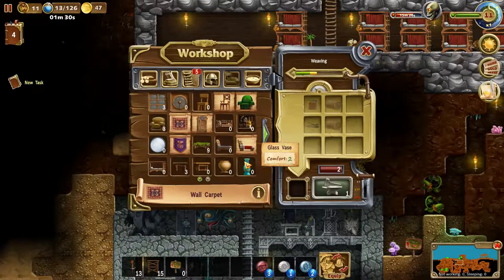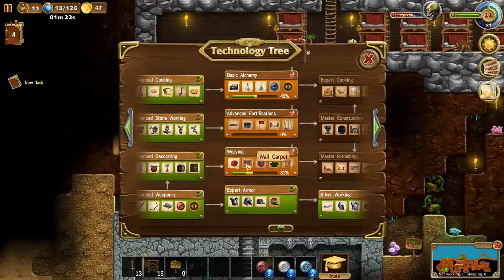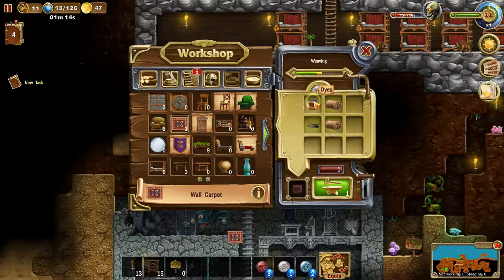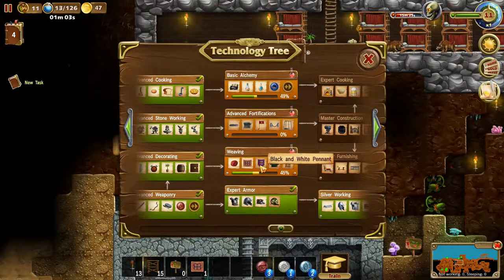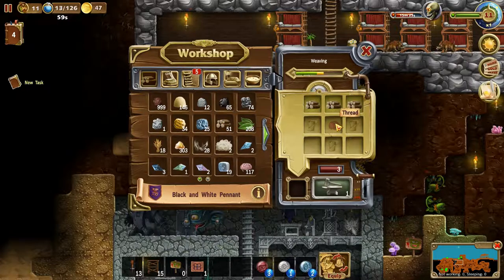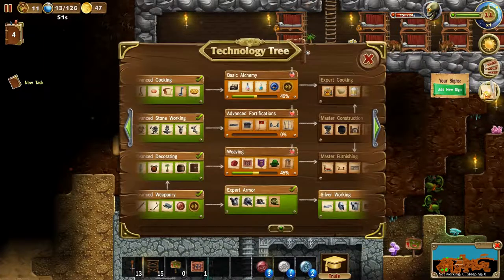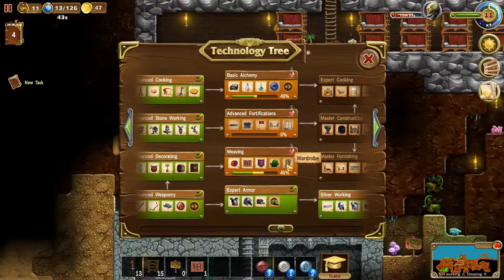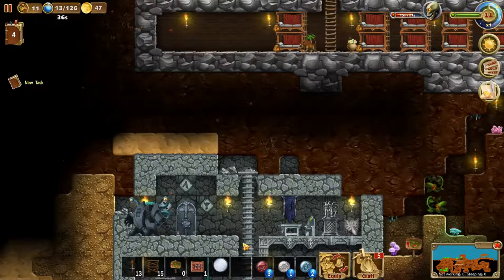Let's make one of each - wall carpet needs two leather, and needles. I'll need more dyes as well - let's make some. They're instantly crafted, that's amazing. We also got black and white pennant which needs wood and some fabric. Textile chair needs planks so we'll wait on that. We can make a mirror - yes, mirror made.